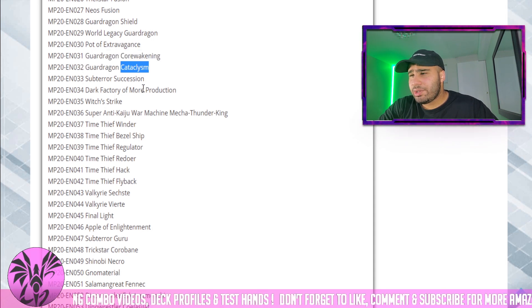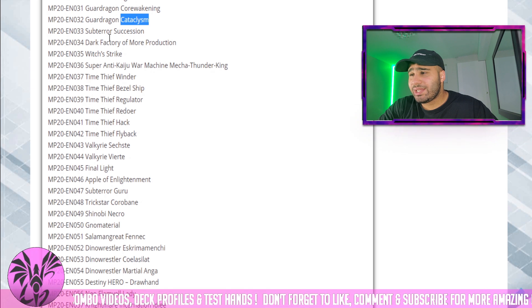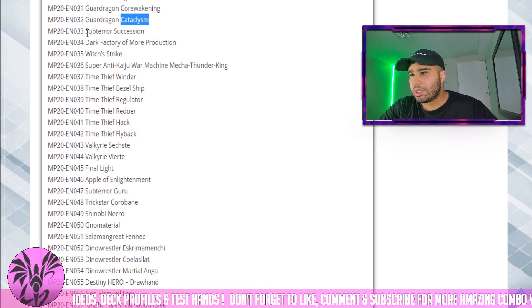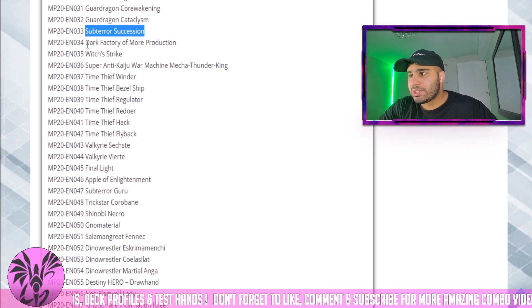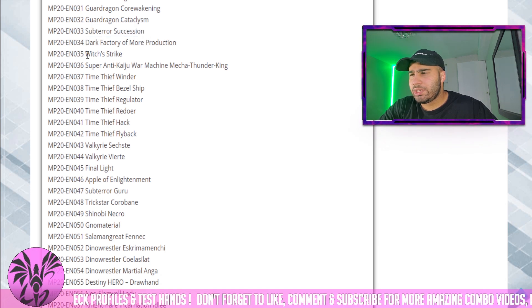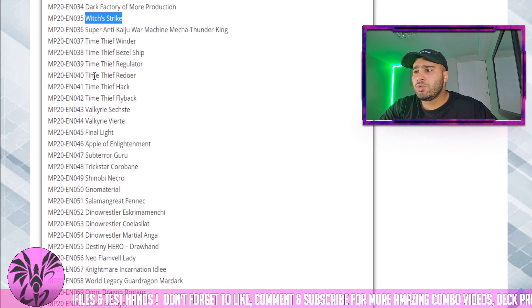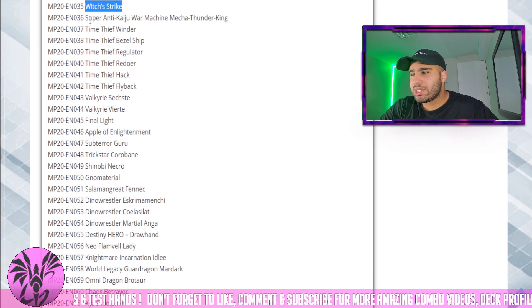Cataclysm is, I think, the Icarus Attack for the Dragon monsters, but I'm not too sure. Subterror Succession sees play in Subterror, I think. And Witch's Strike is a really good side deck card against Guru, and to a certain extent maybe Altergeist, but it does depend.